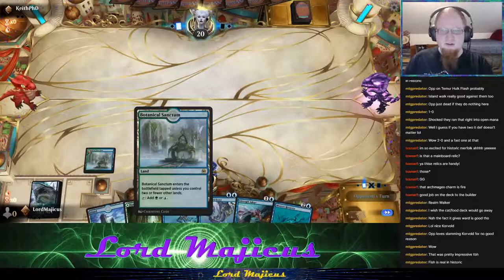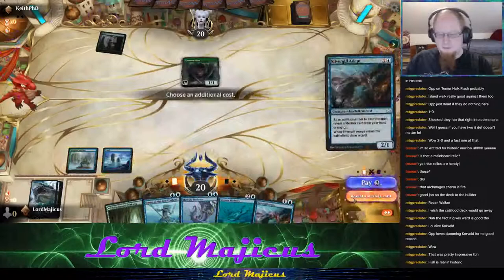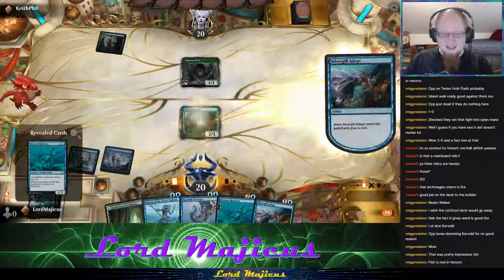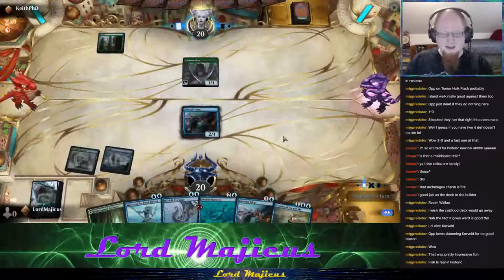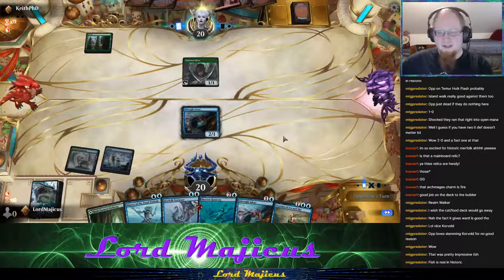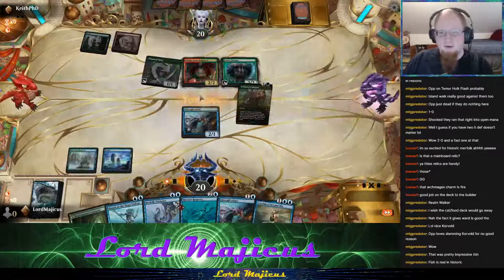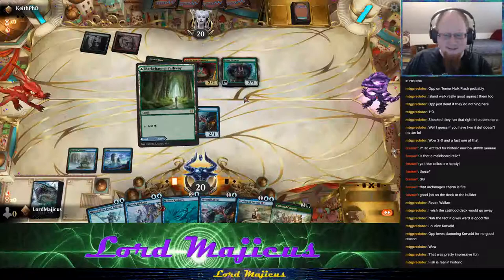Elves is probably the single worst matchup we have — really bad for us. I'll show Rejury since that's what I'm playing next turn. Spayloon looks pretty appealing — we have to race; there's no way we win if we don't race Elves. Maybe they're red-green Stompy, which is better for us. But that can't be a good sign — this is just getting worse and worse.